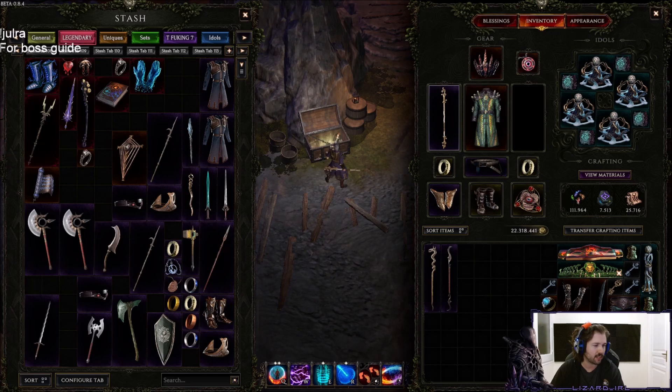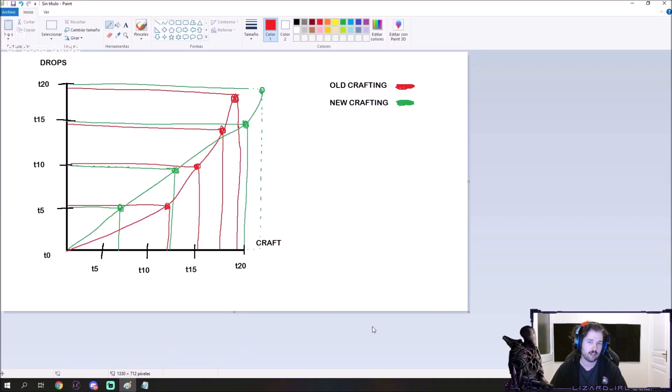So I have my lovely paint here — what the fuck is this lizard? I'll explain. The red represents the old crafting, and the green represents the new crafting. This is if you drop an item with a tier 20, how high can you craft it?